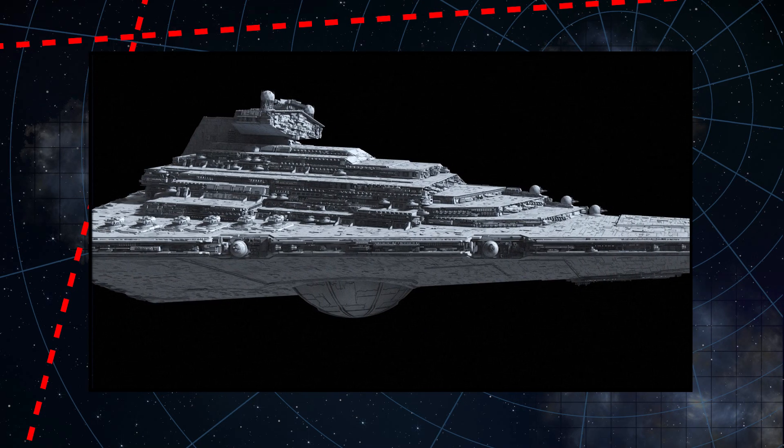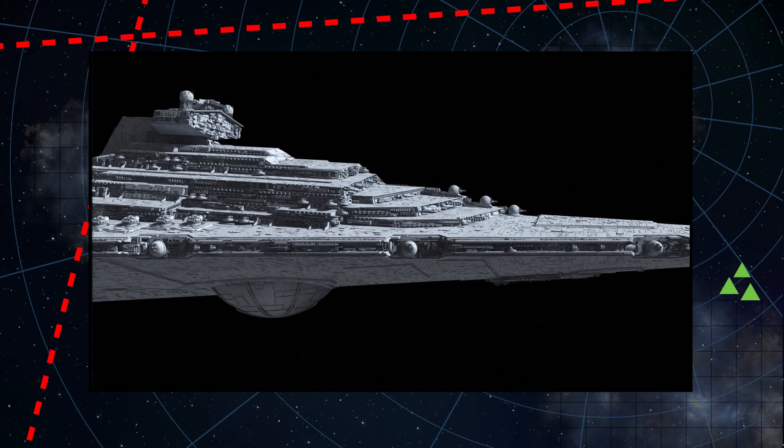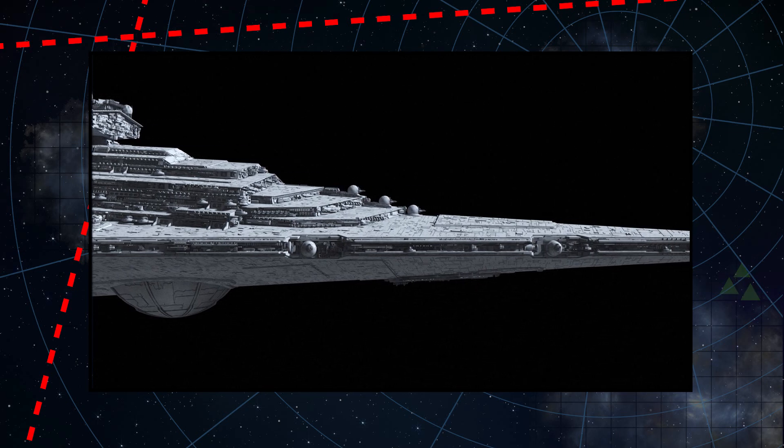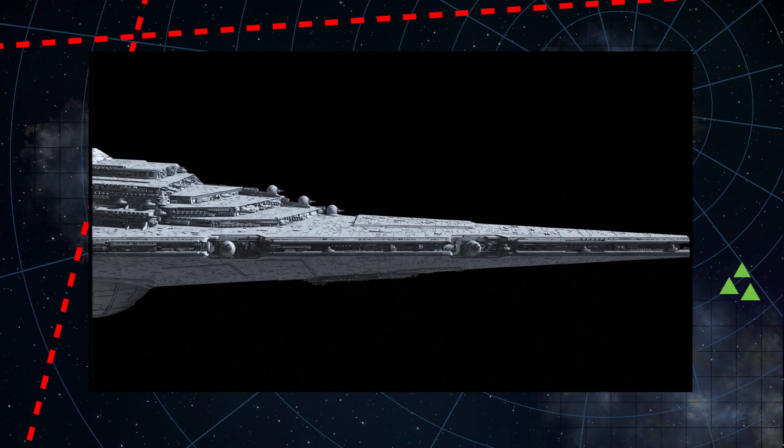It's a little bit more squat, those gun batteries going up the spine of the ship would have an excellent firing arc, and it actually seems to have many guns of different sizes, giving it some versatility. But those are the design basics — let's now look at history.